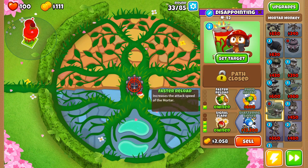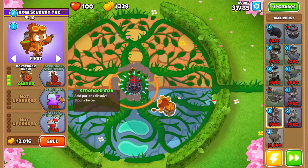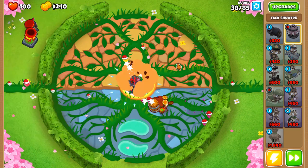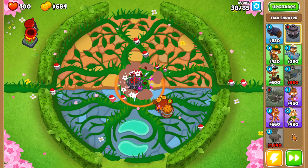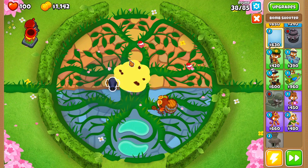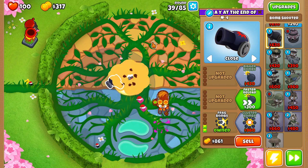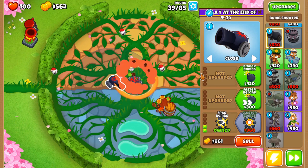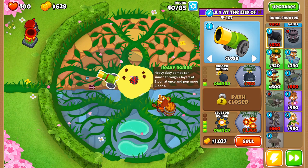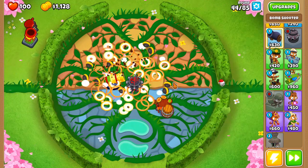We won't have to worry about camo until later. The money's a little slow on this map so we have to wait. Then we're just going to get a 3-2-0 Alchemist to buff that Overdrive in the middle — just on the right-hand side of the water. We're going to leave the big spaces for later for different monkeys. We're going to put the cluster bomb on the left side — actually, place it more in the middle so it's always shooting into the circle on close. Upgrade it to a cluster bomb, just in time for the MOAB. Get bigger bombs, then even bigger bombs.